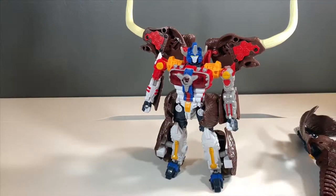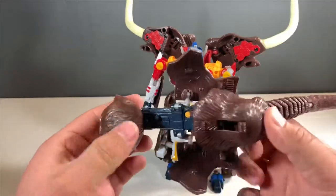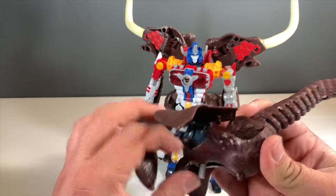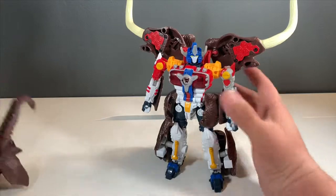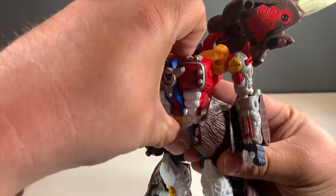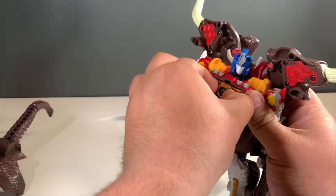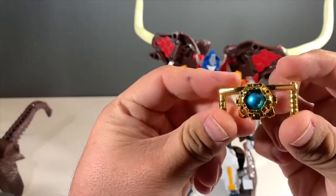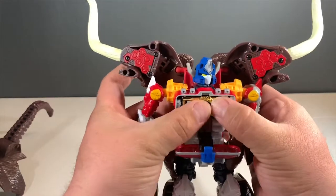You have this massive cannon - still kibble - and you have the handle right there. I think that looks awesome. It's just a giant cannon. Wanted to get a close-up of the figure. He looks awesome. Let me get the matrix real quick - there you go. The matrix looks great too, it's just chrome gold. Really nice pegs in right there. I like it when Primes come with the matrix - I haven't seen that too often.